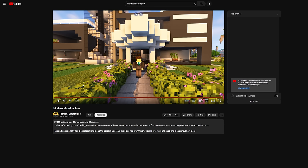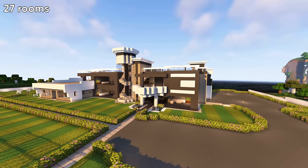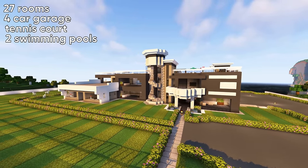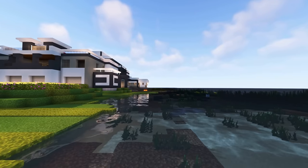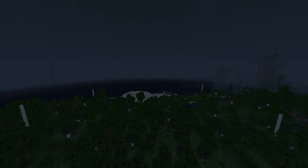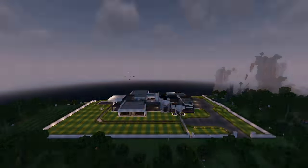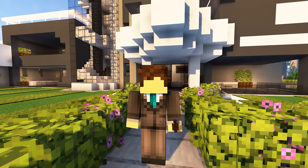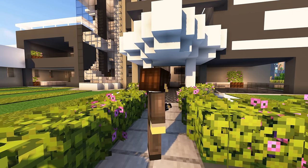Welcome back, everyone. I'm Rich Real Estate Guy. The building you see behind me is a brand new modern mansion. It has 27 rooms, a four-car garage, a tennis court, and two swimming pools. It was constructed on a beautiful 16,000 square block lot along the coast of this stunning ocean. The construction was completed in 200 days by a solo master builder who has chosen to remain anonymous. When asked why, the builder said, quote, everything is awesome, before wandering off. An interesting character. But that's more than enough background information — let's begin our tour.